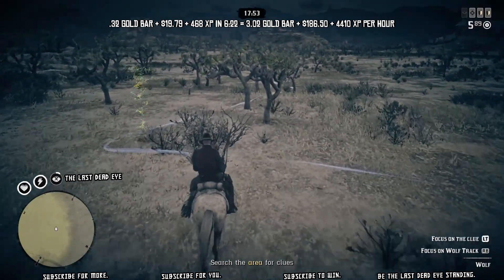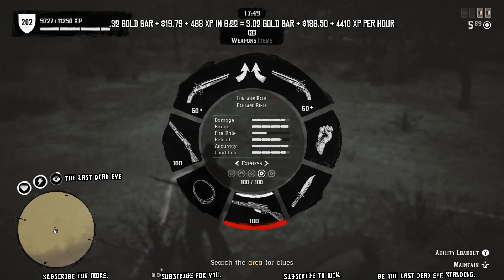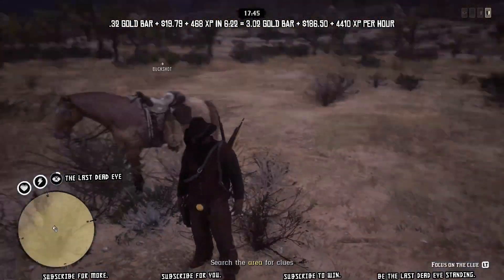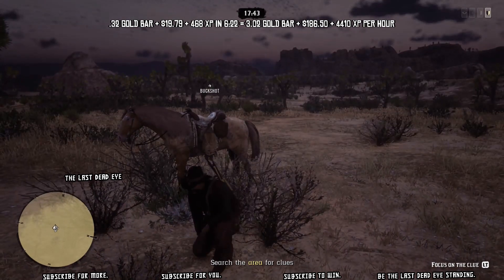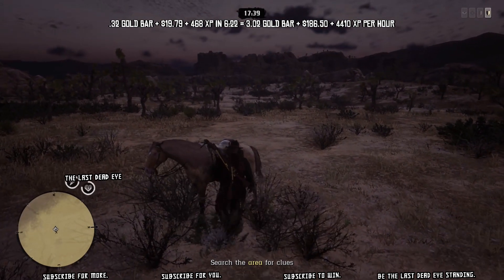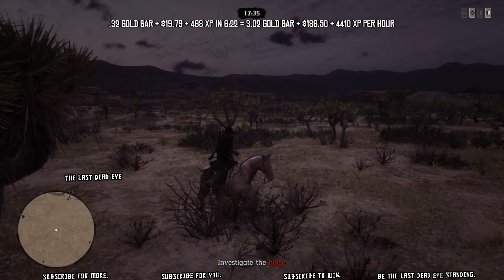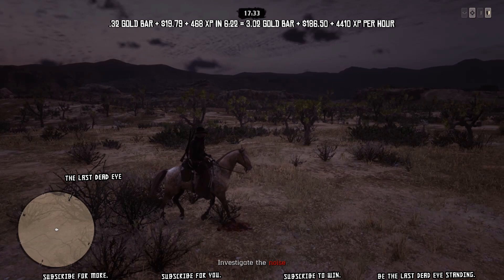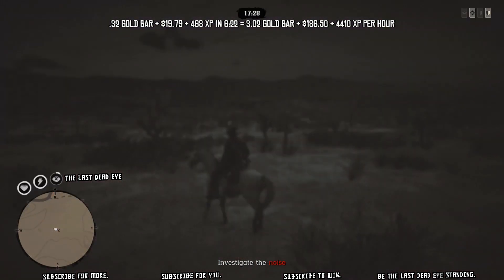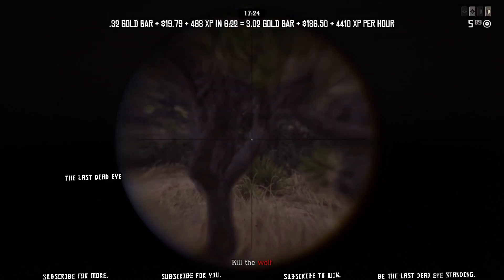I have another video of another hunt where I talk to Hector and get the cougar mission — that video is coming out next. Make sure you hit that subscribe button so you don't miss it because I'm telling you it's going to be pretty mind-blowing. As I'm heading out to the other hunt location I down all sorts of crazy amounts of birds, I actually loot a treasure map, I get crazy gold in the treasure — it ends up being a really incredible hunt.